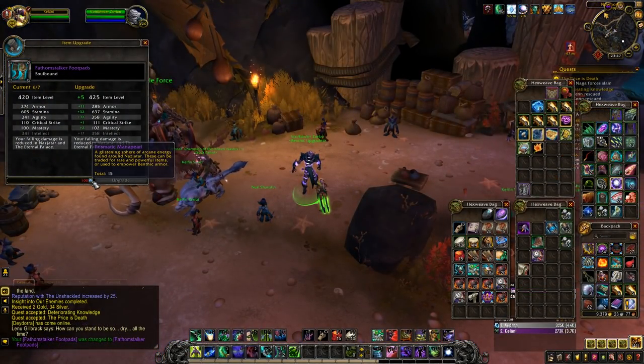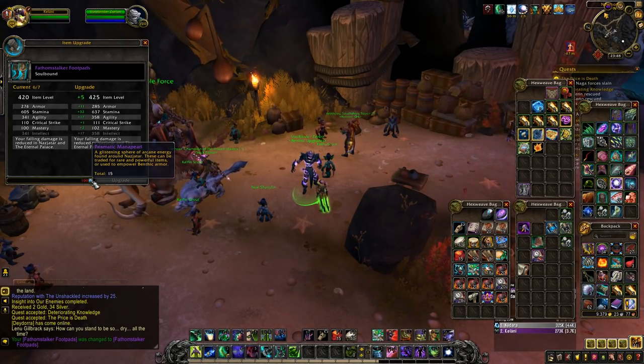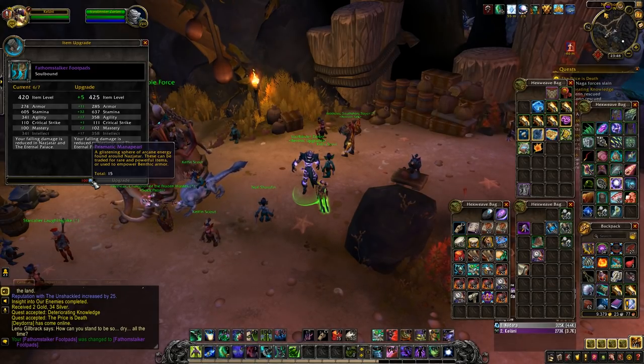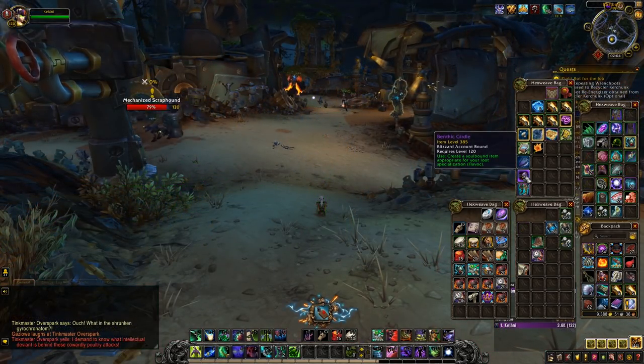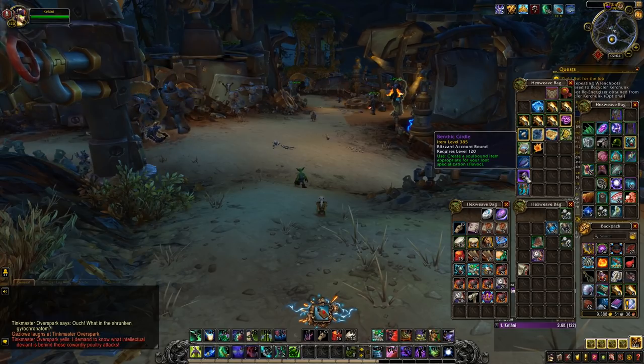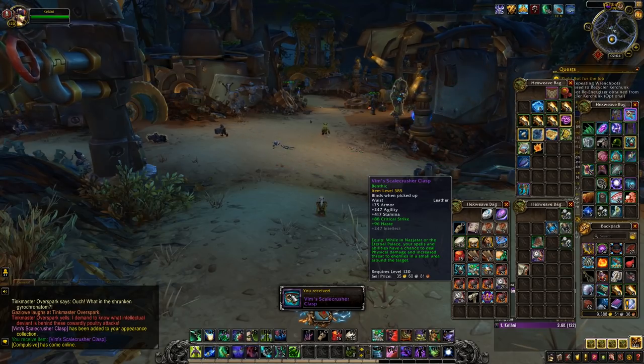The first thing you want to set your sights on is the new benthic gear. This is primarily available in Nazjatar and will provide you with an alternate gearing path if you really want to pursue it. The gear starts at item level 385 and you can upgrade it all the way to 425 — that's 5 item levels below the Eternal Palace heroic raid gear. You can get pretty far without stepping foot in a dungeon or raid just by relying on the new benthic gear. It's super easy to get your hands on the initial items too; they come as gear tokens which you can use to get an appropriate piece of gear for your character, so you will never end up with male gear on a priest. The benthic gear tokens are always going to be worth using if you need to catch up with item levels.